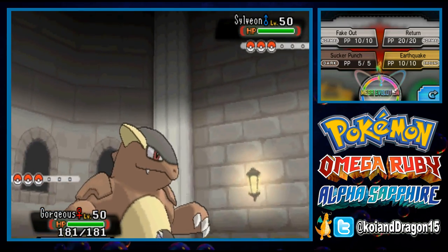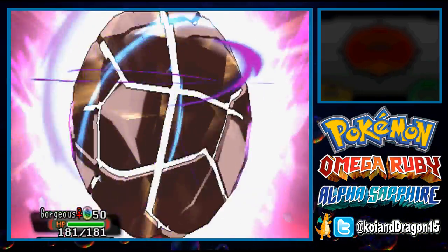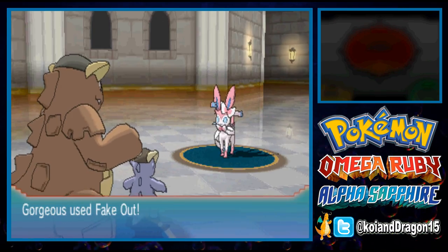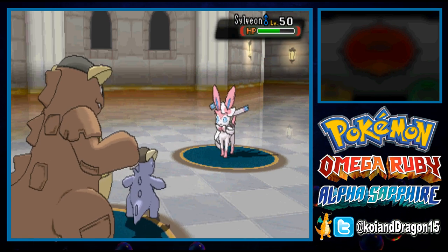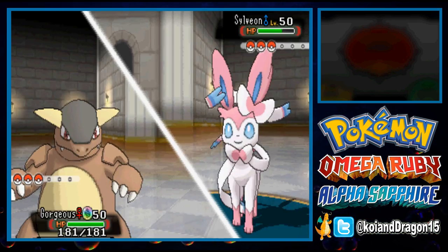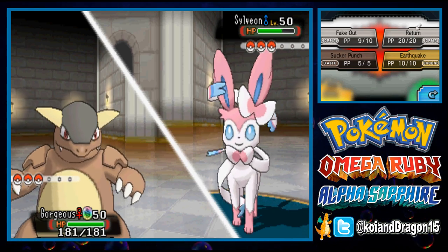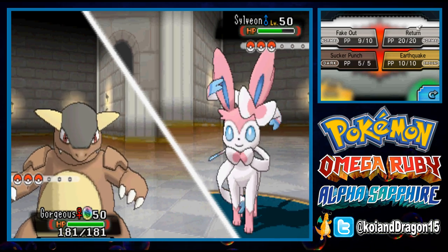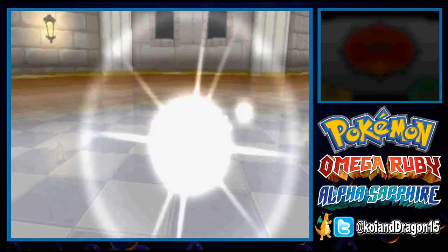Start off by Mega Evolving and then Fake Out the opponent. You may ask why not use Power-Up Punch? Power-Up Punch isn't really good for the Battle Maison because you're typically not going to find yourself in a position to consistently keep sweeping. The Sylveon flinched and took about 25% damage. I'm going to use Return — and yes, I penetrate through the attraction and that's a dead Sylveon.